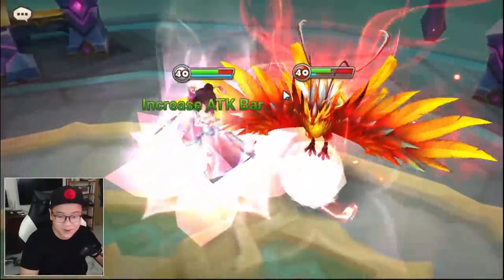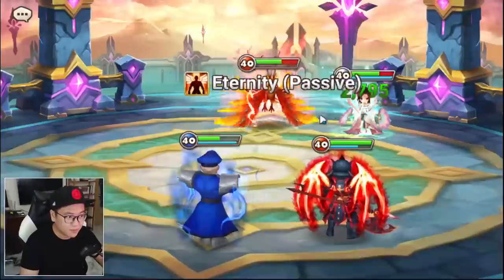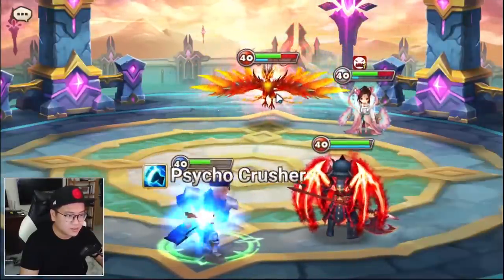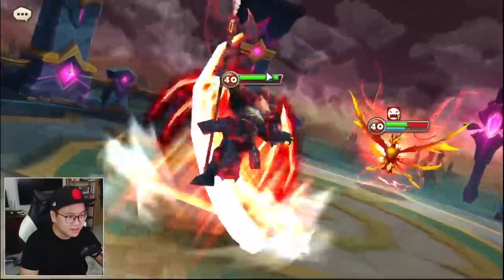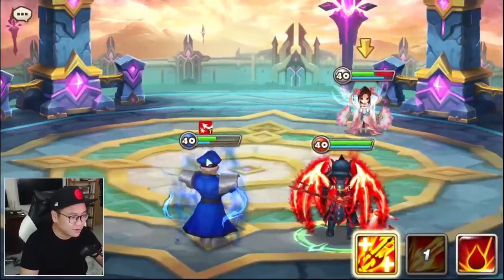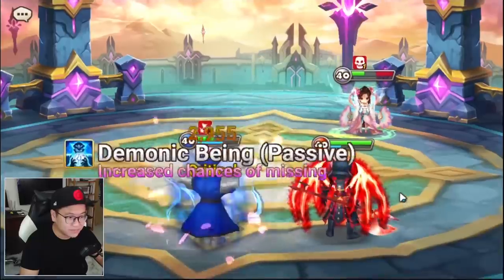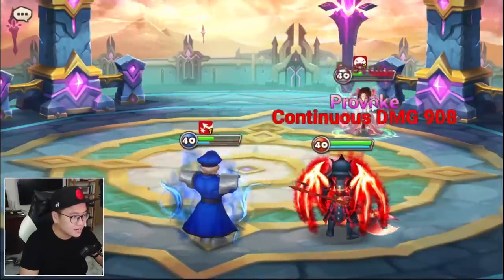I'm constantly keeping this Perna busy with the provoke, and now he's not that strong anymore — half HP, that's like 20k? 15k? Easy kill for Laika. And the provoke — this is not even skilled up and we were provoking like crazy. Imagine max skill, it's gonna be kinda nice.